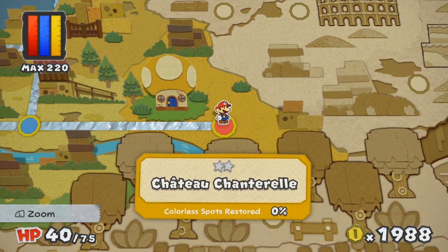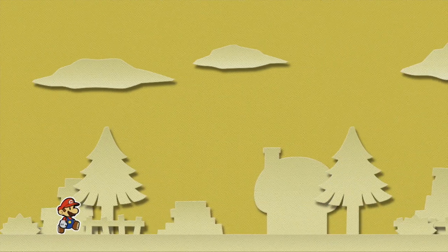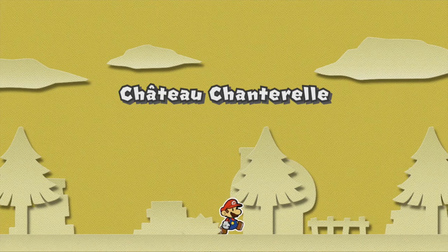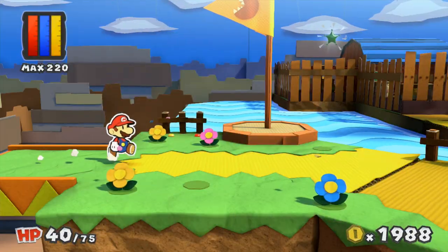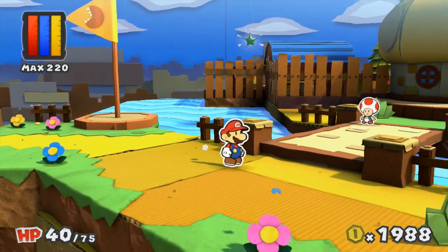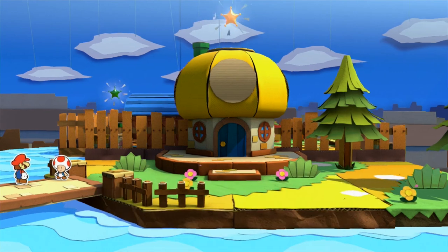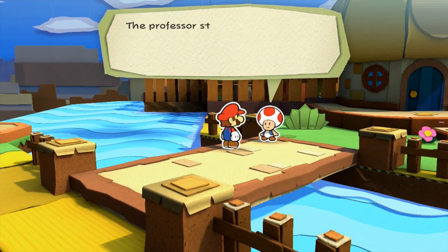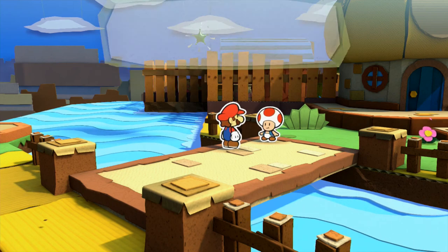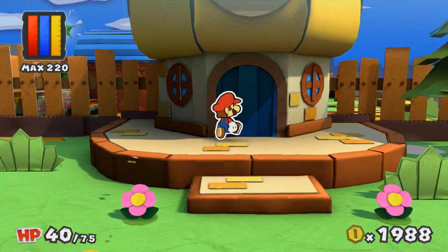Chateau Chanterelle. We can already see a green paint star in the background — let's see what's going on here. There's one up on the roof there too. The professor studies fossils and other really old things. He's an old rock in the parlance of his field. I guess that means we better go talk to the Professor.